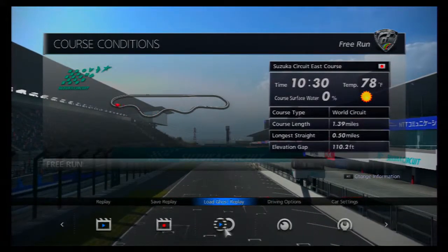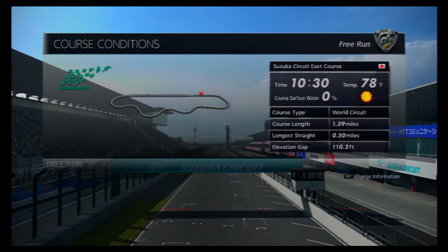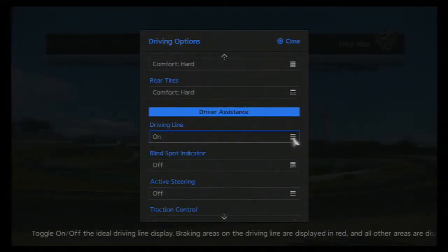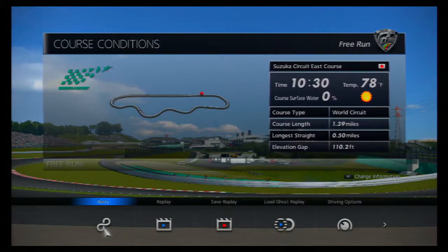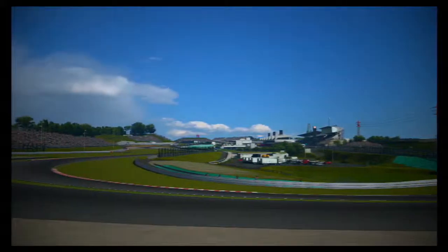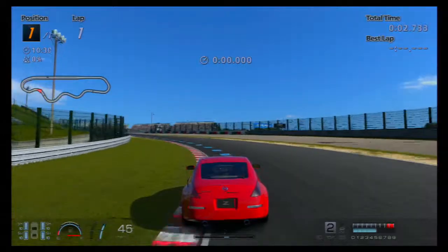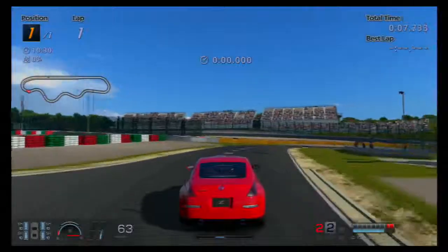First things first, head back to Suzuka East just for a moment. When you arrive, go into the driver options and turn on the racing line. Unfortunately, there is no reverse version of this track, so the racing line can only go one way. Head down to the other end of the S's and try the slides you were doing last time. Hopefully you've been practicing.